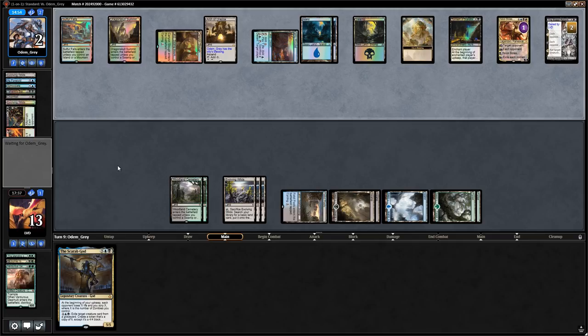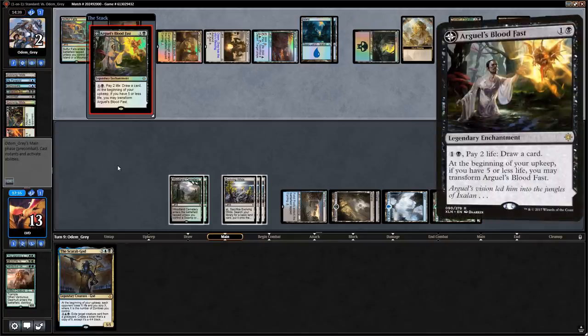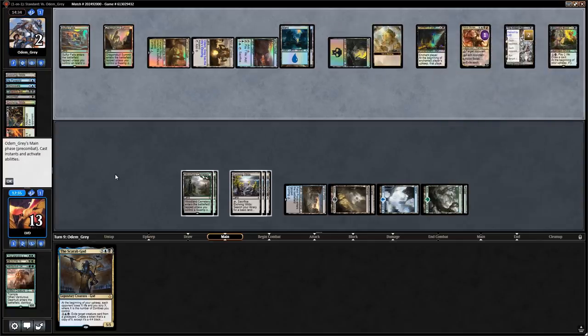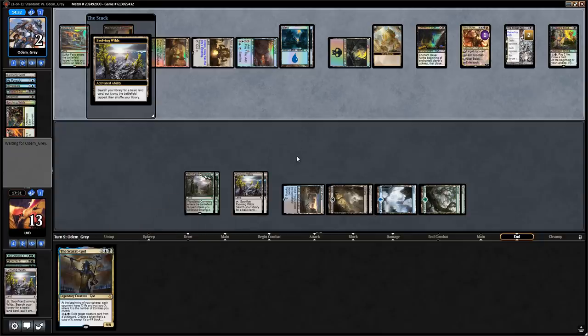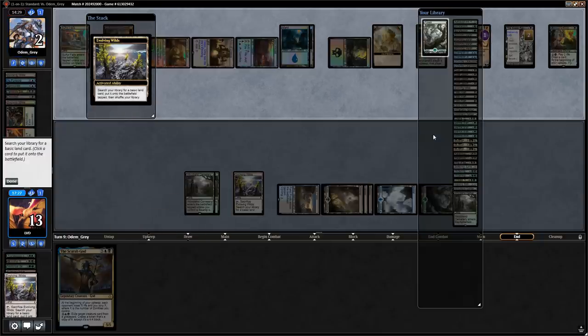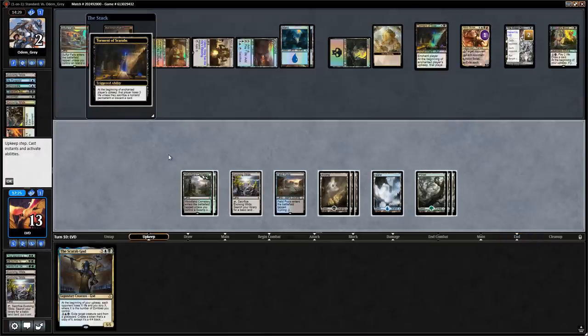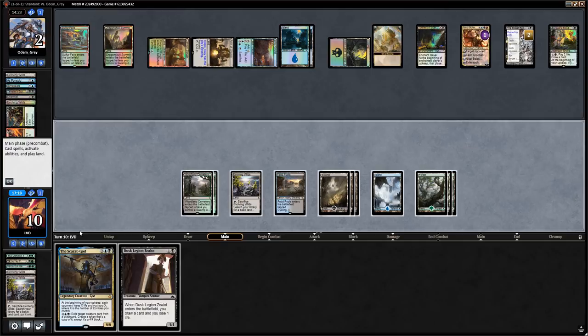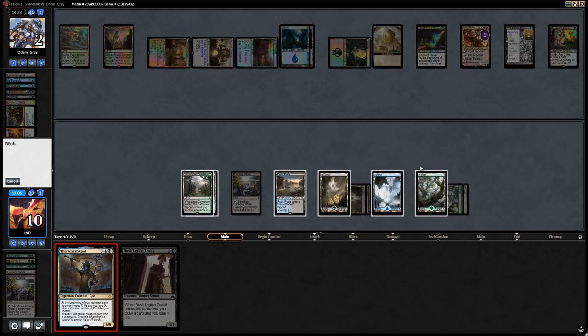Arguel's Blood Fast is okay — our opponent gets to transform it next turn. Let's sac these Evolving Wilds to get our final basics out of the deck, keeping one to enable Revolt. Lose three to Torment, draw Dusk Legion Zealot. We don't have enough mana to bait with Zealot, play Scarab God, and still activate — so we just run out Scarab God and hope for the best.